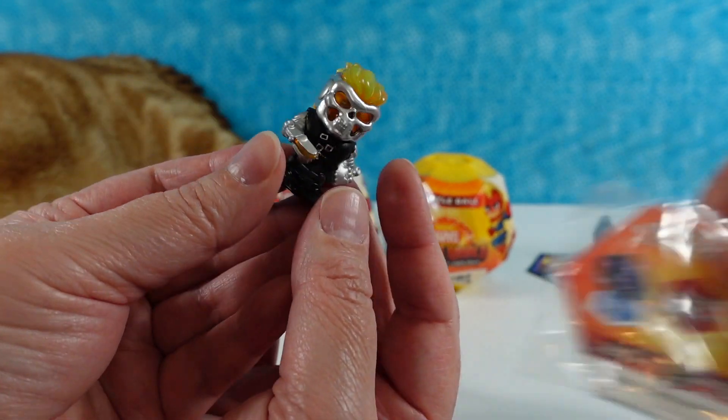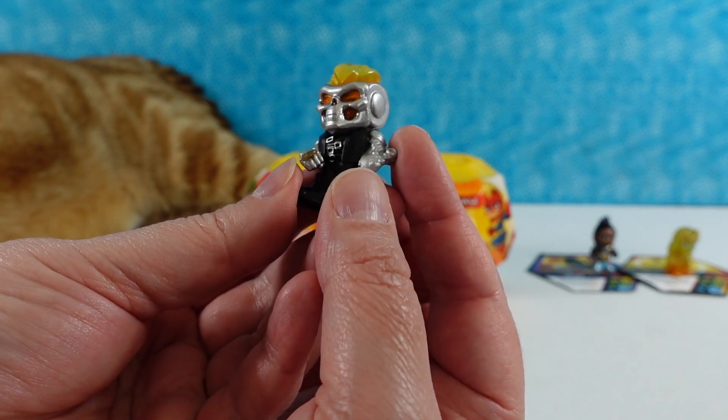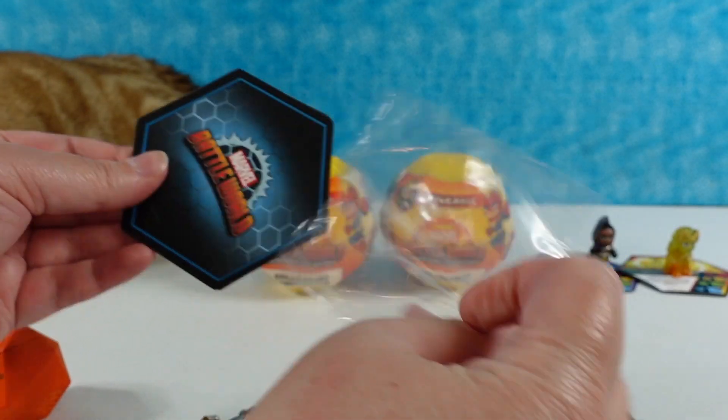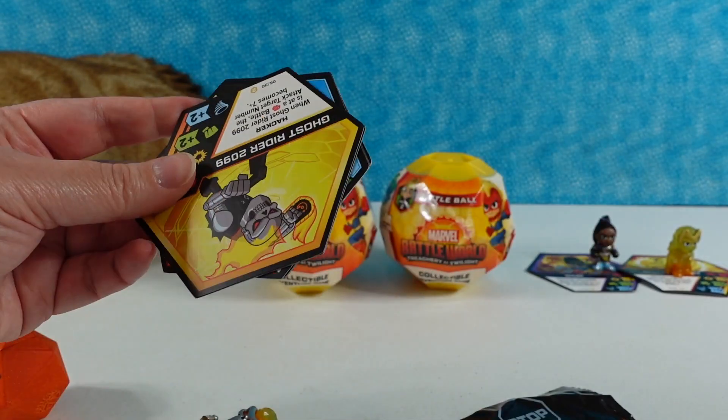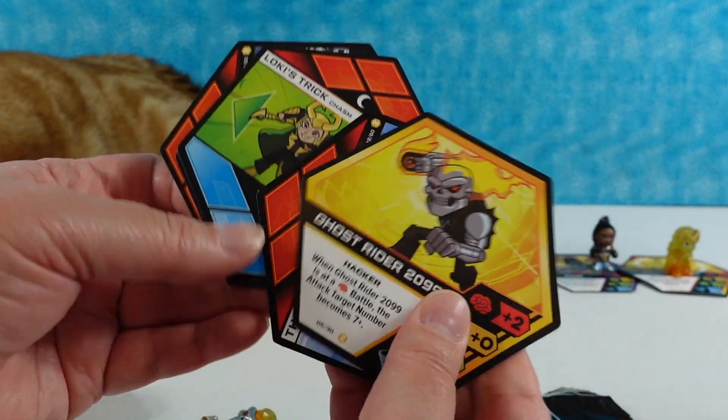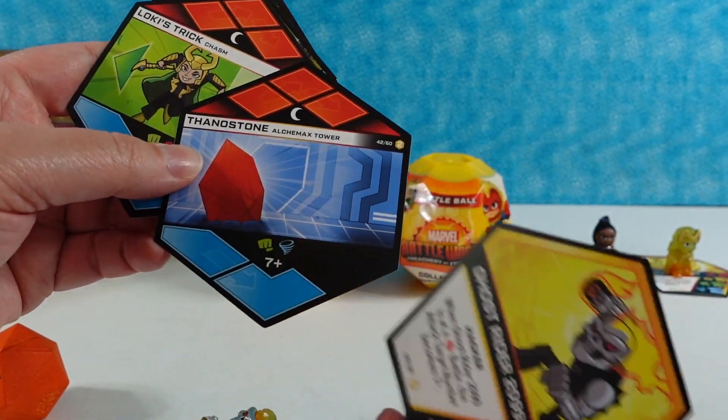Who else would have that awesome flaming hair? He's pretty scary looking, actually. Might be Ghost Rider 2099. It is Ghost Rider 2099 — there's his card. Then we have a Thanos Stone, Loki's Trick, a Spider Army, Stegron's Dinosaur Army — Paul would want the Dinosaur Army — and an Ultimatum.